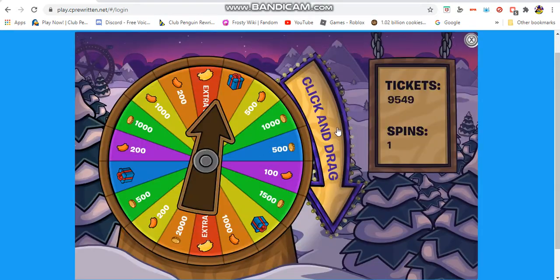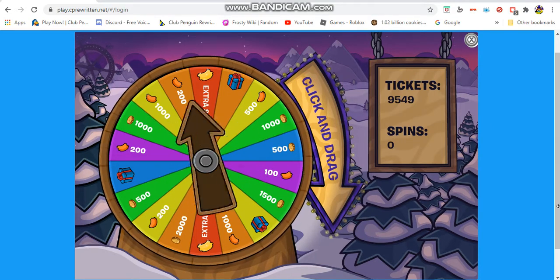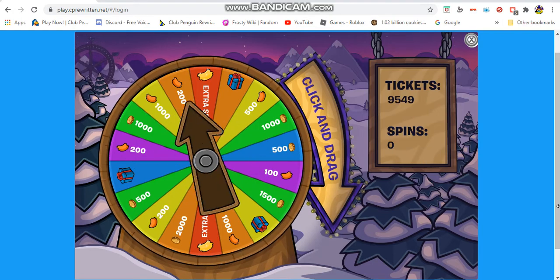I'm going to go to the spin wheel. I haven't shown you guys any of the spin things yet. This is the wheel right here — you can see the nice ferris wheel in the background. You have tickets and spins. I have one spin. You can get tickets, a prize, an extra spin, or coins. You click and drag like that.